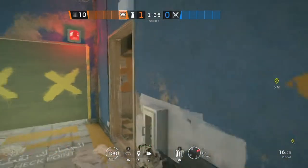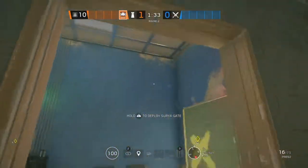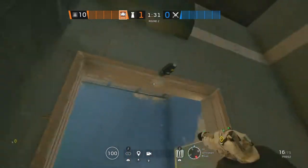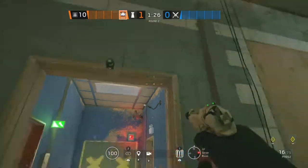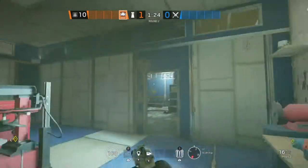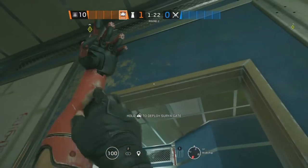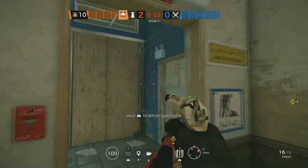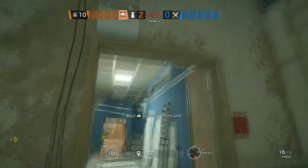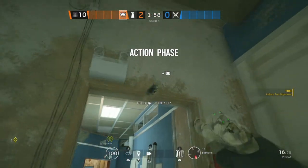The next site for Border is Workshop and Ventilation Room. Starting off in Ventilation Room, we're going to put an Aruni on this doorway. In Server Room, we're going to put an Aruni on this doorway, and the last Aruni is going to be in Workshop on this doorway.